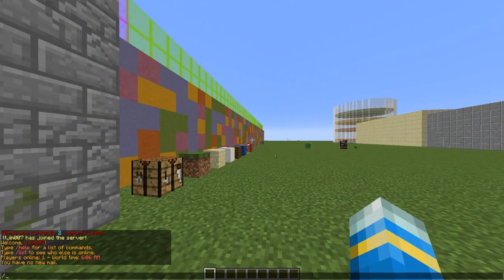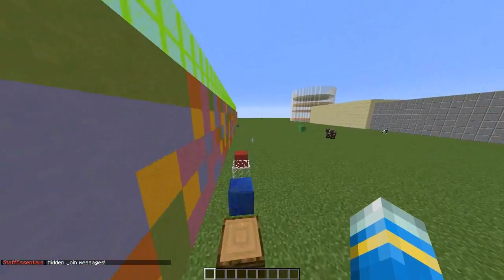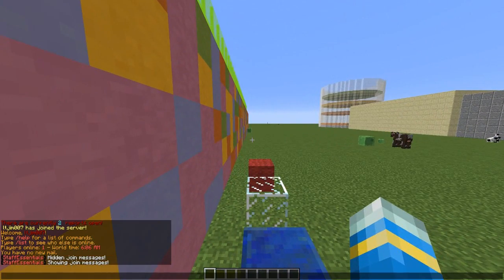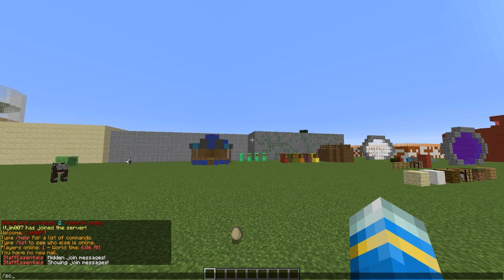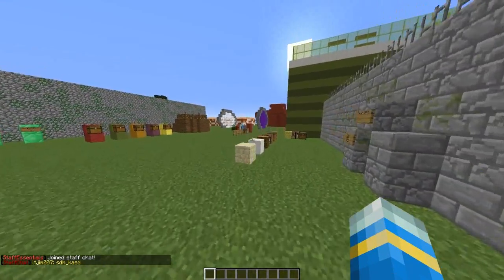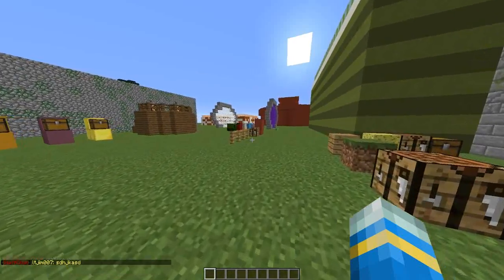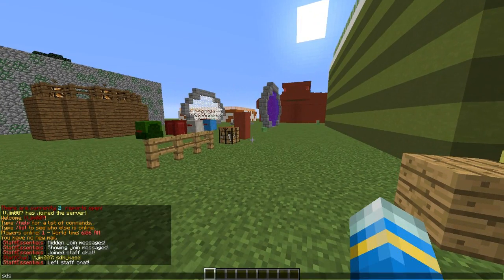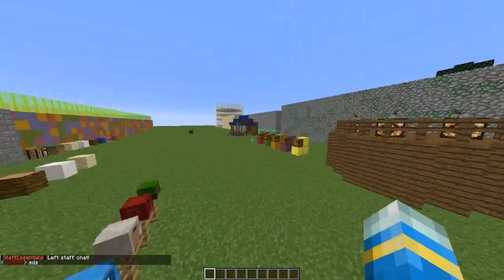To begin with, let's start with the command /sj which hides the join messages. Pretty straightforward, but you can use that if you want to. Another cool command is /sc which is staff chat, so you can chat amongst the other staff. It pops up yellow so you know that you're not typing to the other players — a very cool feature. And obviously you can type normally again to the non-staff members.